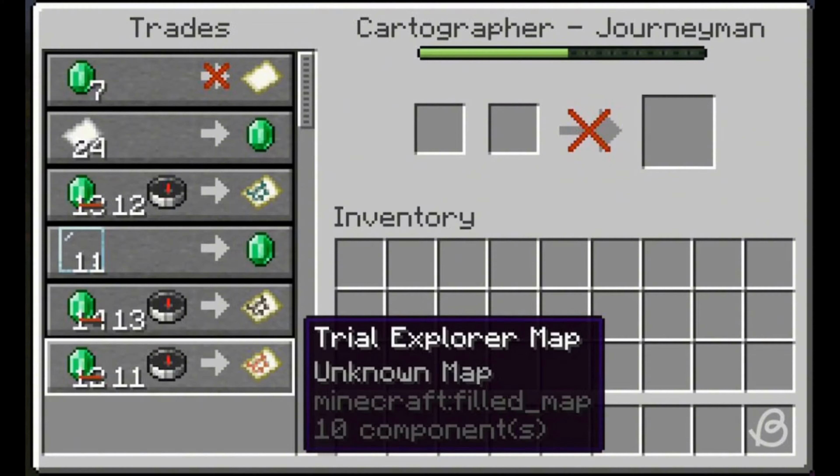The second way is the Trial Chamber explorer map. Similar to how cartographers sell maps leading to woodland mansions and ocean monuments, there is also a map that will show you the location of a nearby Trial Chamber structure.